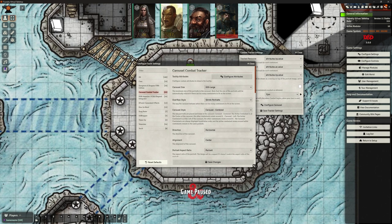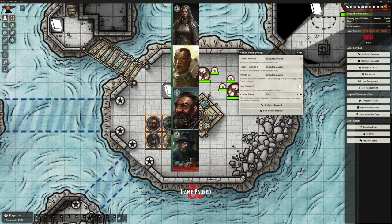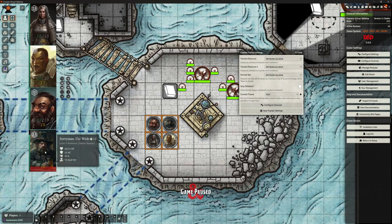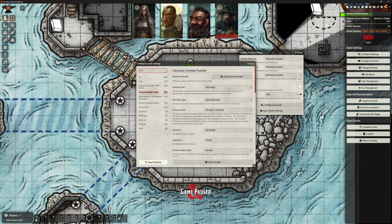I'm going to leave mine as shrink portraits. The carousel style can be centered as mine is, on the left, or no carousel at all - it just changes the position. I quite like centered. The direction can be horizontal - all characters in a line across the top of the screen - or vertical, putting them in a column. I don't want vertical; I'll keep it horizontal and centered.